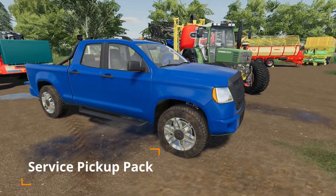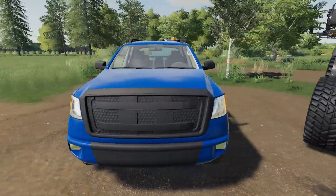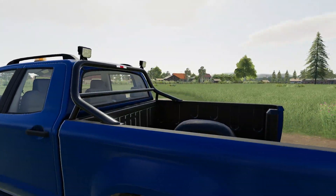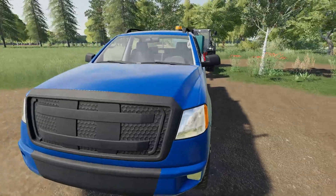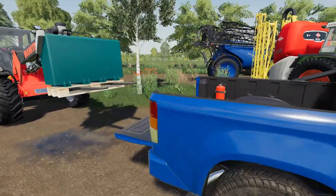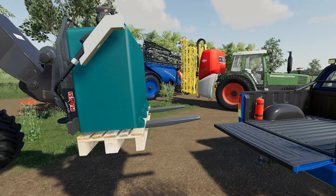Next up, something a little bit different - the Service Pickup Pack. This is a Lizard pickup truck, really a standard Lizard pickup truck with all the options you'd expect. It does have a beacon on the front and some rear lights that all work just fine. It is a standard Lizard truck as you'd expect. However, it does have one other option, and this is a totally separate purchase point - the fuel tank in the back.